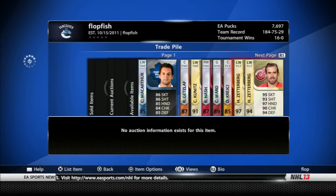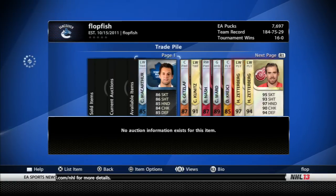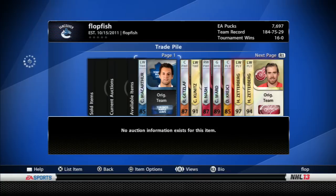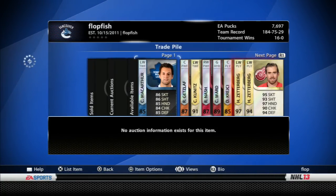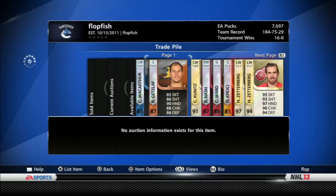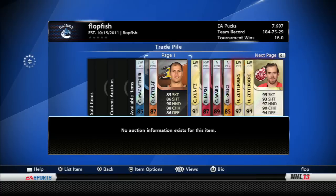I did trade away Ryan Suter for Kunitz and Voracek, both Team of the Year. But we've got Clark McArthur, who's a left wing — pretty good in this game. A little lower-end traded player, like McArthur and Krejci in here, but they're fairly good. He plays left wing for Toronto.